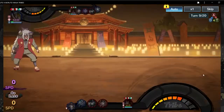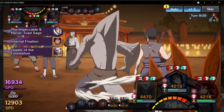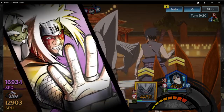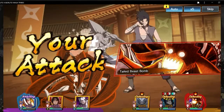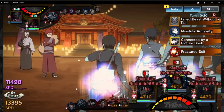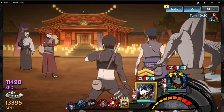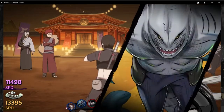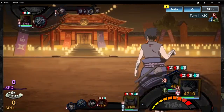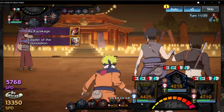Guard rate up, damage reduction rate up. Notice that Kisume didn't trigger his limit break portion — it has to be when an enemy dies. So every time an enemy dies he triggers it once. An enemy just died, so there you go — more chakra. At this level when it's super tanky, you might not get a true showcase of how much damage Naruto can do, just because we're tanking each other's hits like it's nothing.